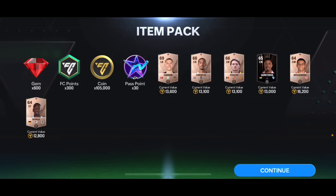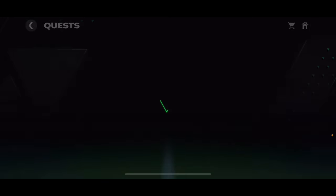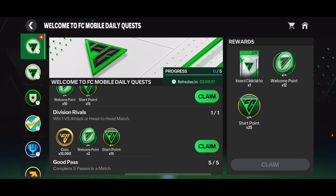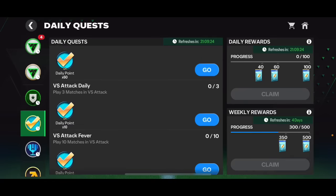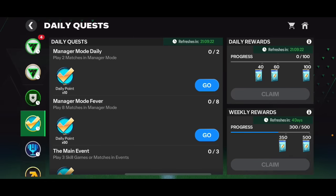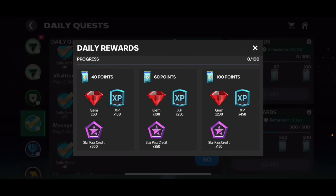For example, I got 300 FC Points, some coins, some gems, and some bronze players from the premium Star Pass - bronze players aren't great but it's all right. Quests are also a very good way to make coins. You have to do daily quests to complete the Star Pass, and if you play the daily quest section you're going to get daily points which give you gems, XP, and Star Pass credits.